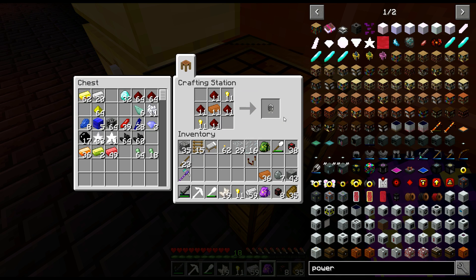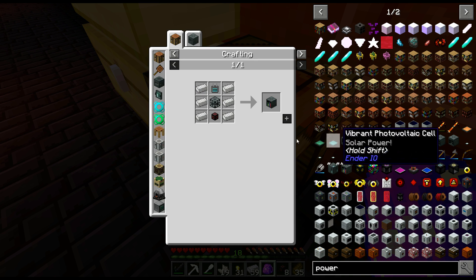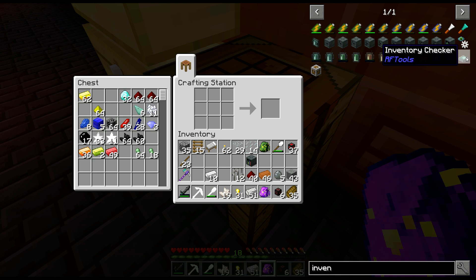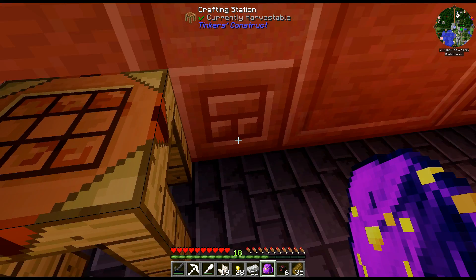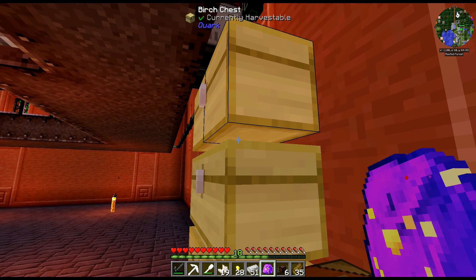There we go. Got that. We need iron bars. And we need iron — like so. And then we can make that. And this. Then I want to make the inventory checker. We need a machine base, like so. That is the correct one. We need a chest — actually an oak chest. That means... do we have oak in here?